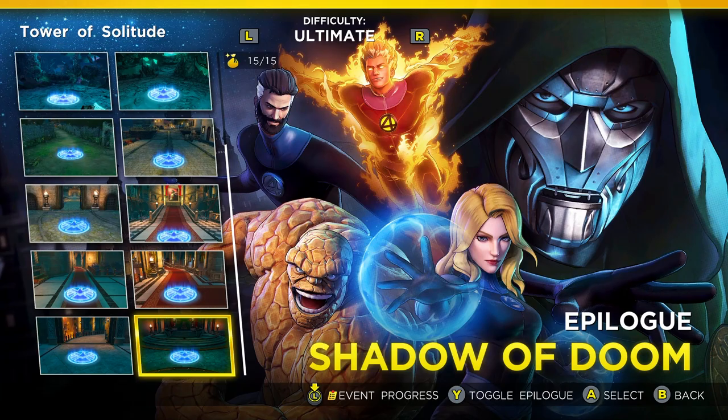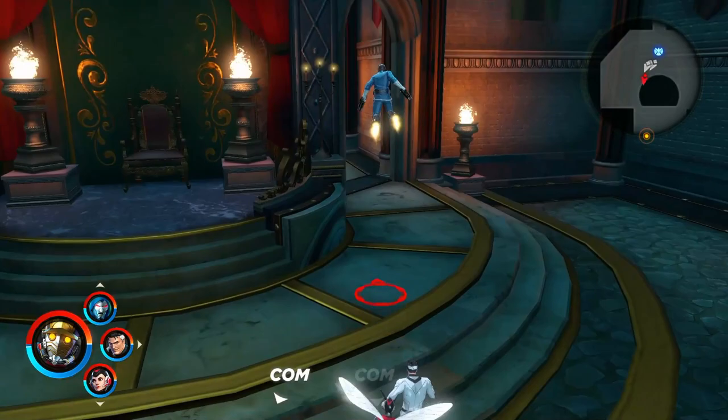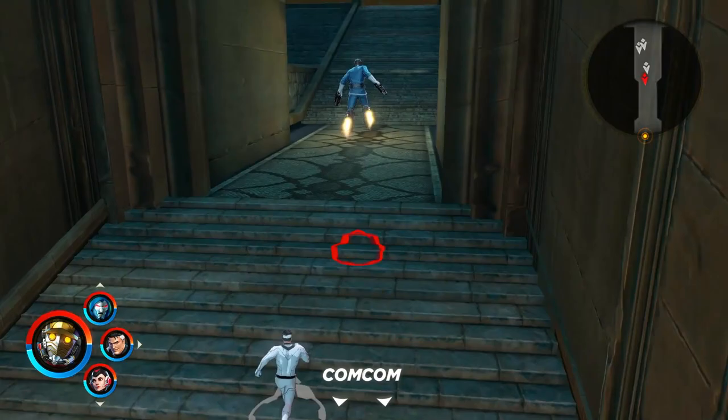So the first thing you wanna do is go to the new epilogue story, the final stage in Ultimate. What this means is you'll basically be going up against Doctor Doom in Ultimate difficulty, and you're gonna have to defeat him as quickly as possible.